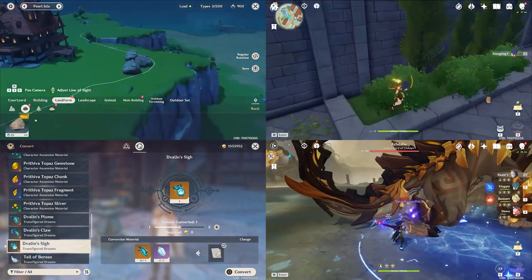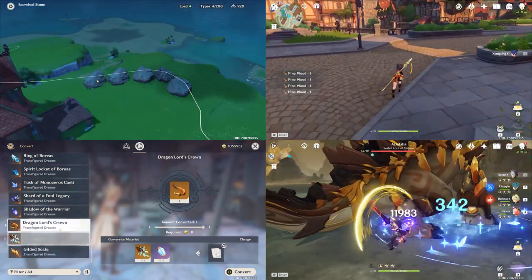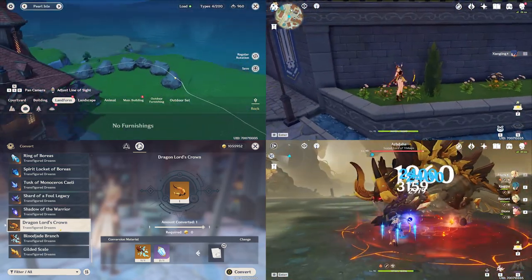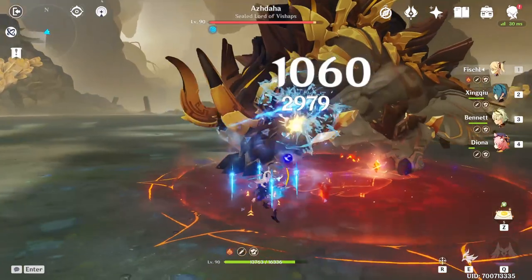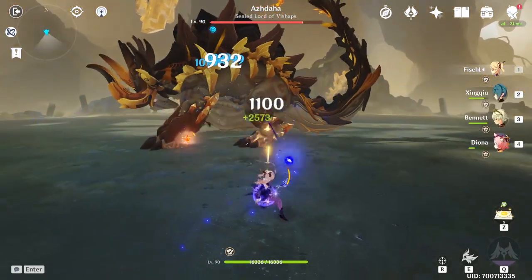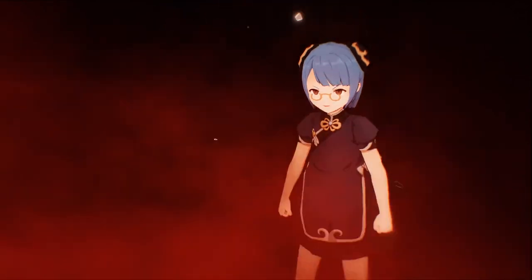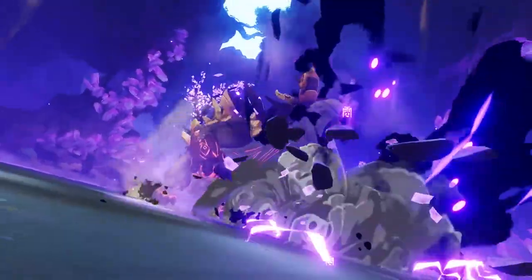For the Ejdaha boss, always run away when it enters a new phase to avoid the earthquake attacks, and use food along with a combination of ranged and shield characters to make your fights easier. With so many new activities introduced in 1.5, Genshin has never felt more alive. If there are any mistakes or critical things left out, check the pinned comment below. Subscribe, hit the bell notification, like the video, and follow on Twitter for more Genshin content. Thanks for watching!